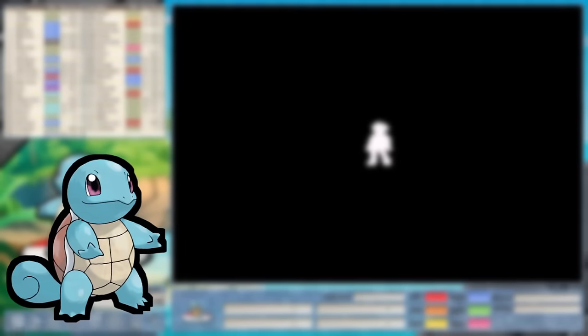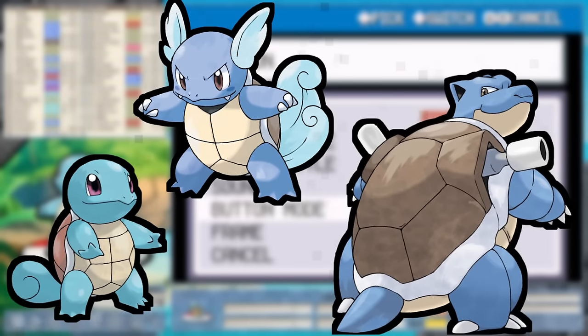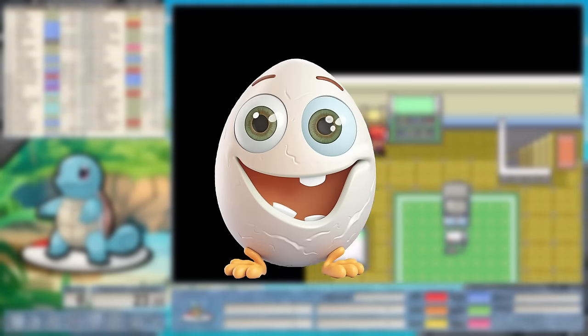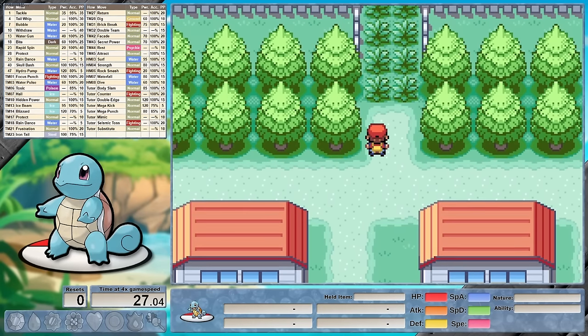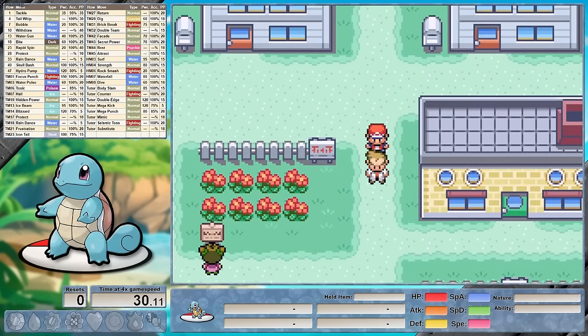Squirtle, the tiny turtle Pokemon. Wartortle, the turtle Pokemon. And Blastoise, the shellfish Pokemon. Welcome everyone, I'm exceptional and I hope you are too. In today's video we will be seeing how quickly I can defeat Pokemon FireRed including the Round 2 Elite 4 using only my starter, whom I will allow to evolve. Challenge rules are in the description.